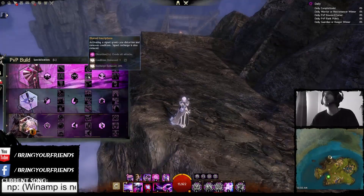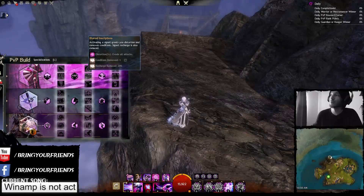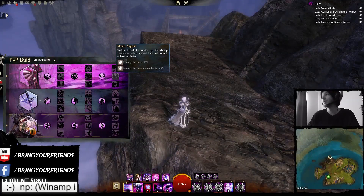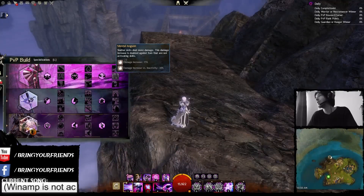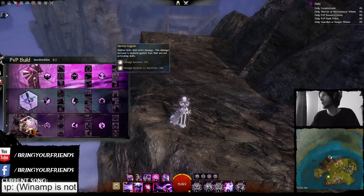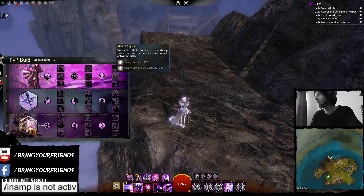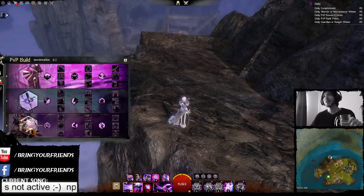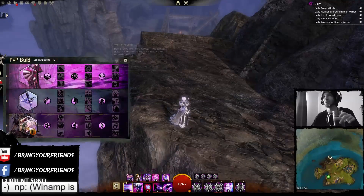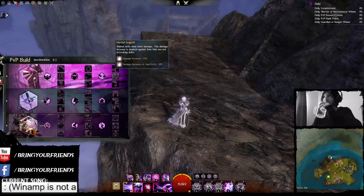Moving on. Blurred Inscriptions — conditions removed increased from 1 to 2. Mental Anguish — shatter skills deal more damage. This damage increase is higher against foes that have 20 or more stacks of vulnerability. Damage increase: 15%. Damage increase versus foes with 20 or more stacks of vulnerability: 35%. So essentially, it's not going to work based on the old conditions anymore — it's going to work with stacking vulnerability on your target.